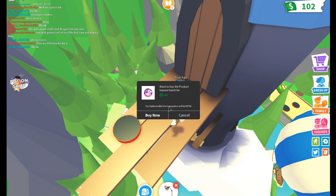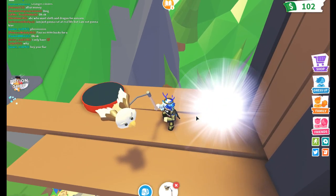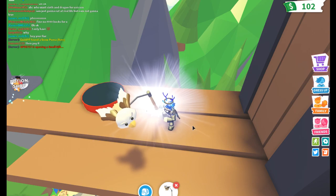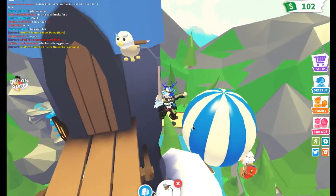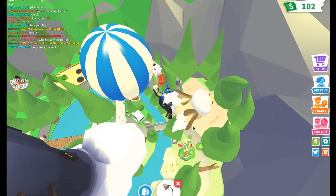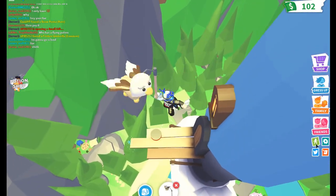Comment down below your Roblox username, drop a like, subscribe, turn on post notifications. I can see who's subscribing and who hasn't, so you guys don't want to miss out on this. We're gonna click buy now and... we got a snow puma! I'm not complaining - it's a rare, and maybe for some, you know, I don't see why not.